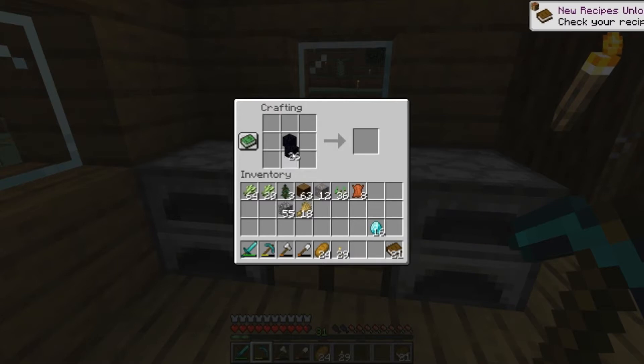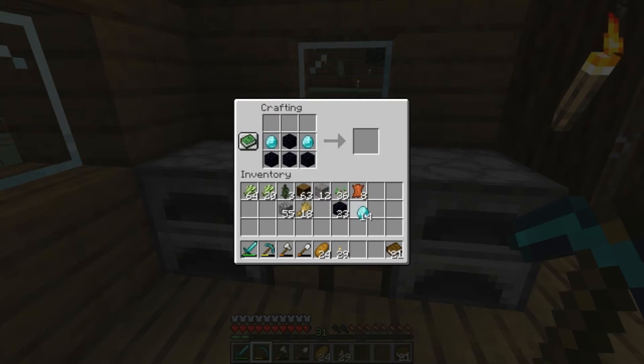Now what we're going to do is place obsidian in a fort like this. I believe it's two diamonds either side of that middle one and then add a book on top, and that will make ourselves an enchantment table.